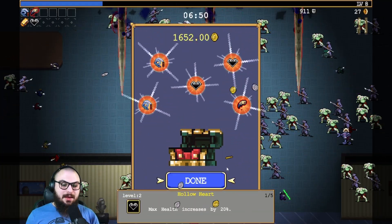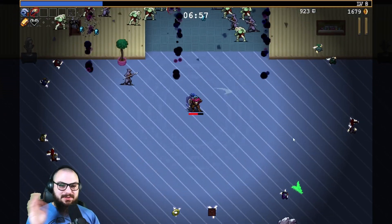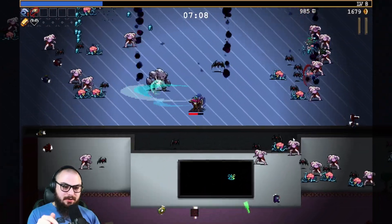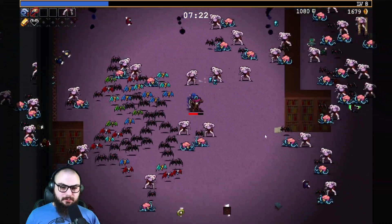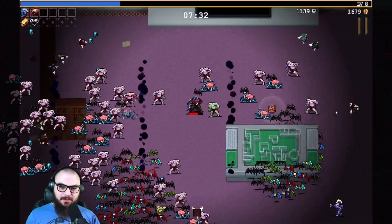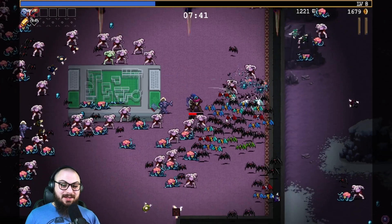If you ever want to skip the cutscene, hit the escape button. I think it used to be the mouse button, but you can just hit the escape button and skip straight to collecting your items. With that - okay, I swear that little icon down in the bottom - where'd my map go? I'm right next to the map. Wait, hold on. Can we actually see map layouts now if we pick this up? That would be very helpful. Oh! That is so much better. Okay, so now I can actually navigate this area. That is so awesome!